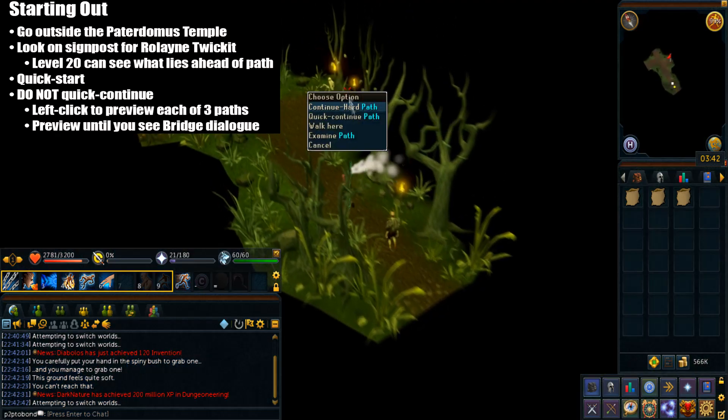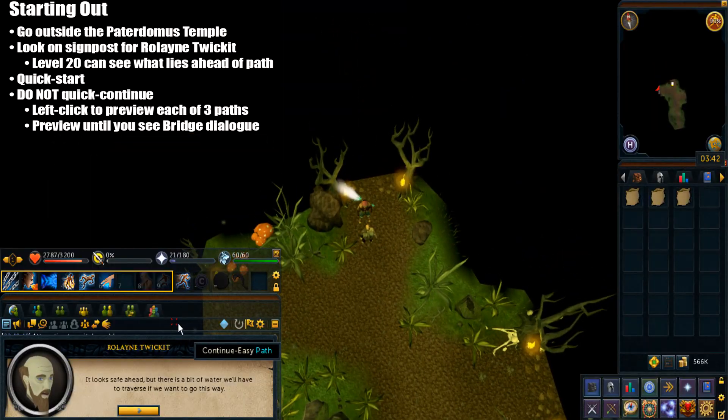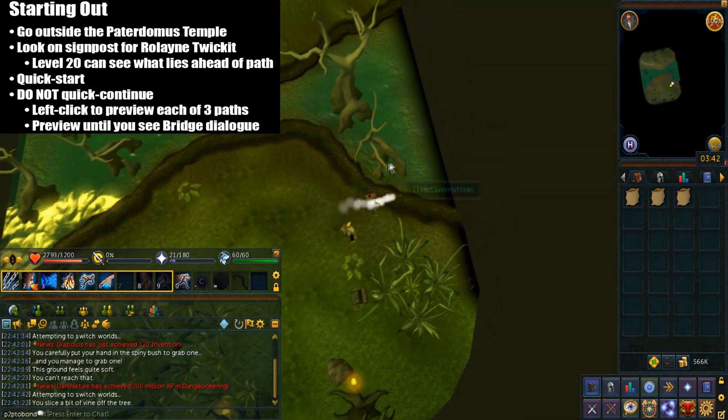You're just gonna quick start the Temple Trekking run. You're gonna start sneak peeking from hard, then medium, then easy, until you get the message that shows the bridge event dialog of what lies ahead. I'll explain later how the message looks.